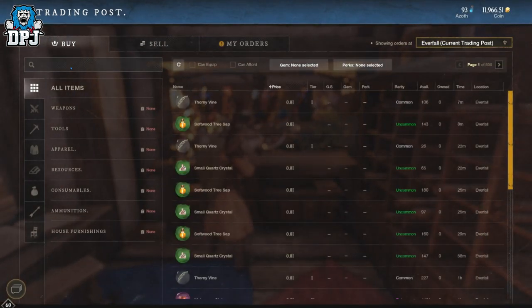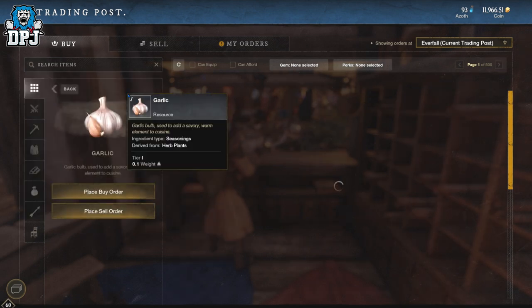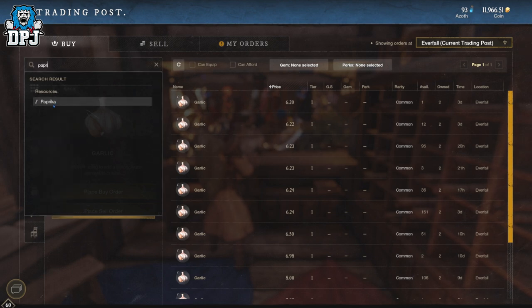There are certain items that will make you a decent profit, but some take much longer to farm and craft — like star metal ingots, or Orichalcum gear — or they could require you to be a certain level in something. Most of my guides are going to avoid all of that.